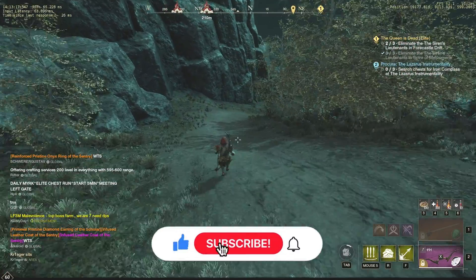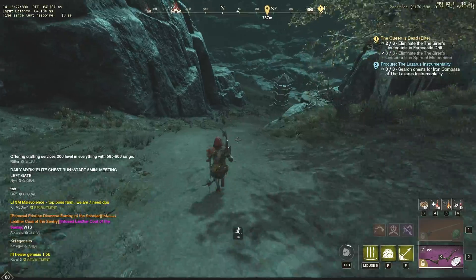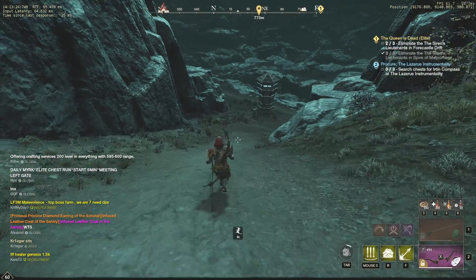Hello guys, Flanker is here! Welcome to the 4th episode with Solo Elite Chest Runs and this time we are about to make our way into Scorched Mines.